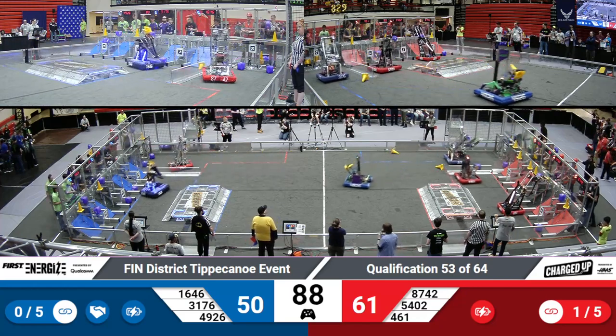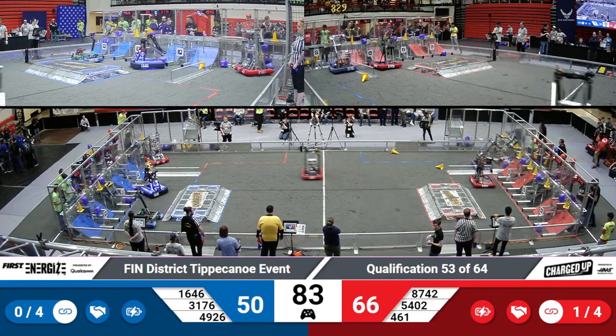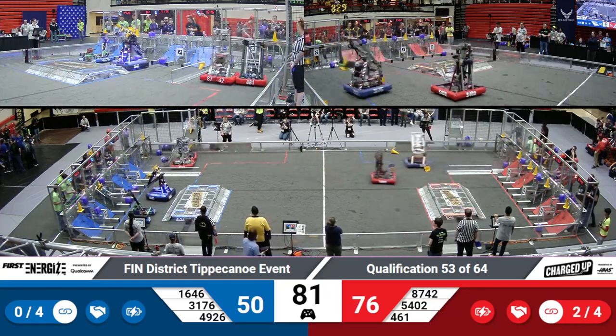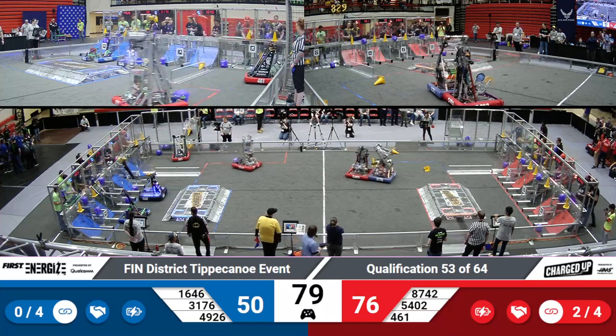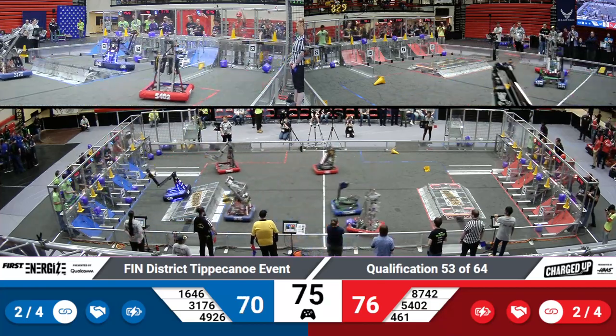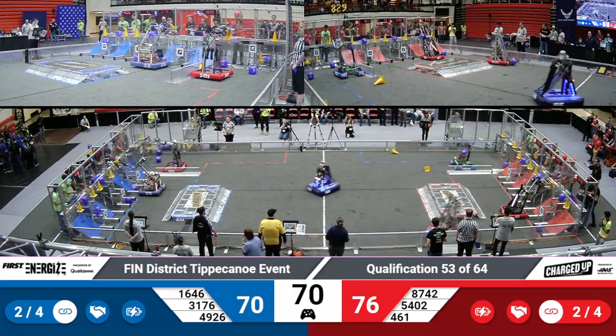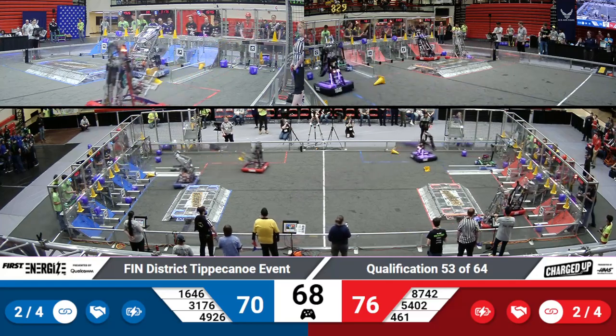Some red on blue bumper action — we'll see that throughout the bay, especially as we move into the playoffs later this afternoon. 461, another team to keep your eye on from the all-off-head area, is collecting to take a cone from their human player station. They have a unique mechanism that allows them to pick it up from mid-ground and place it in just about the same orientation into the grid.